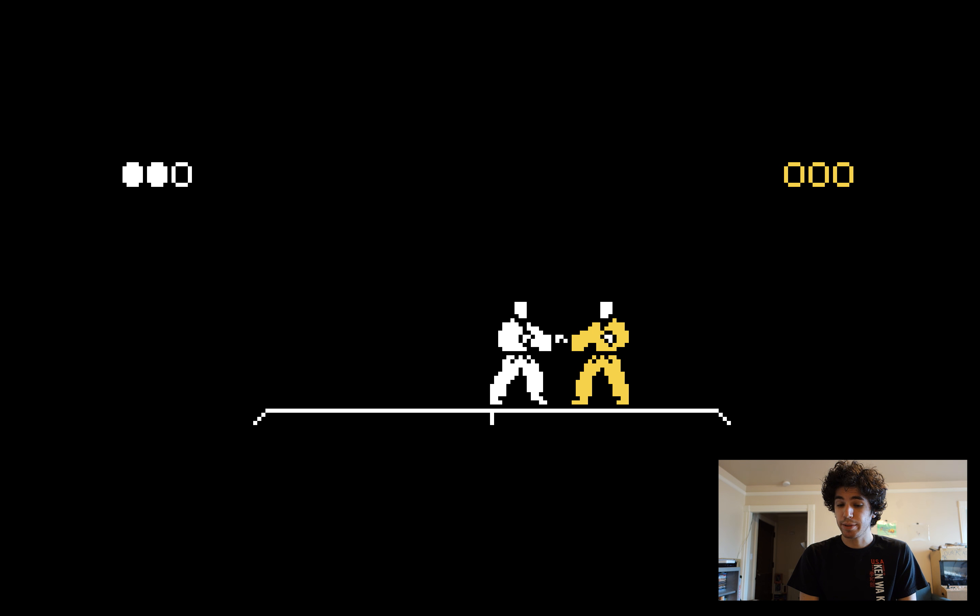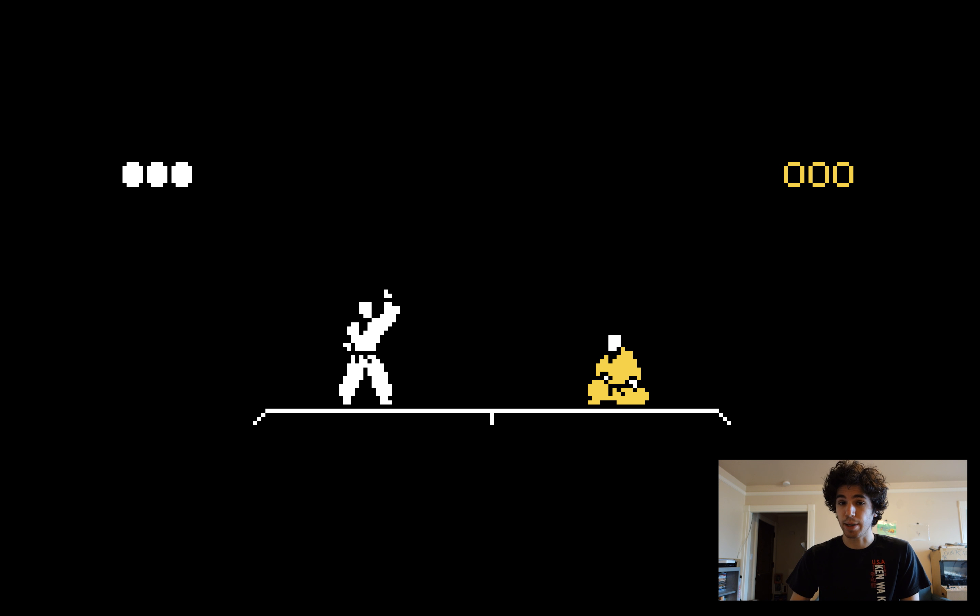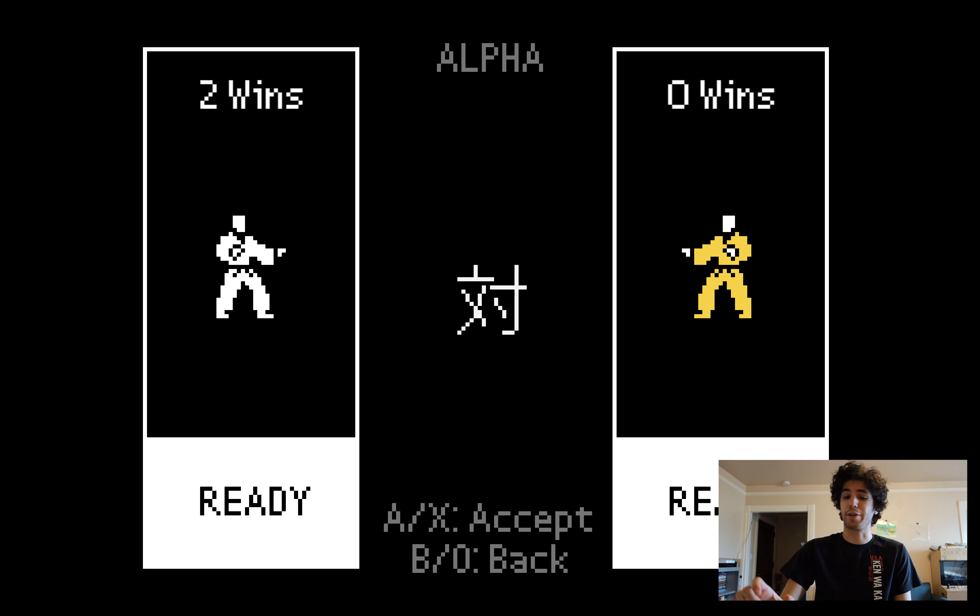When you grab, your hand needs to overlap the color of their uniform, not just their hand. That's the exact distance at which you can throw somebody, for anyone who's looking for very specifics.